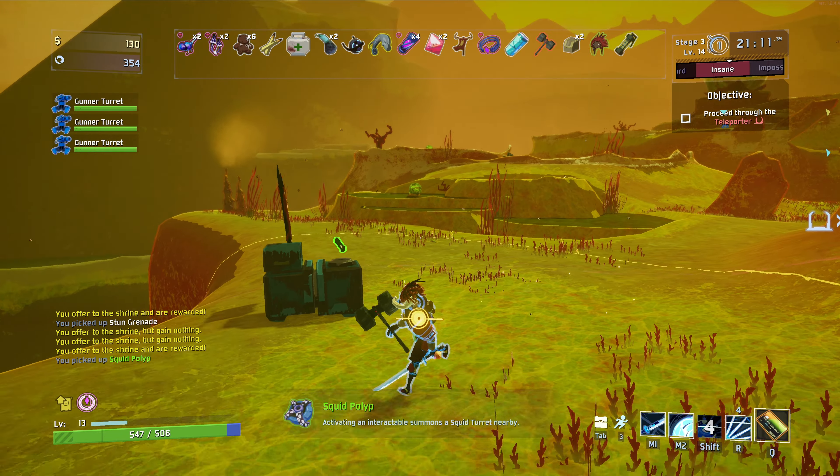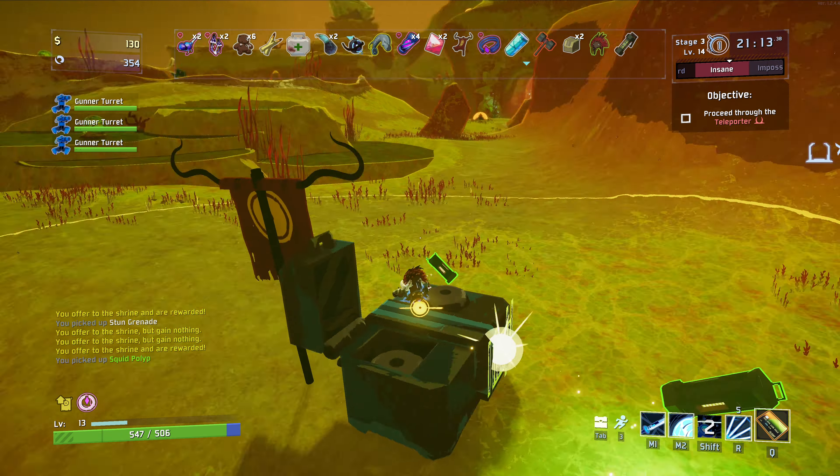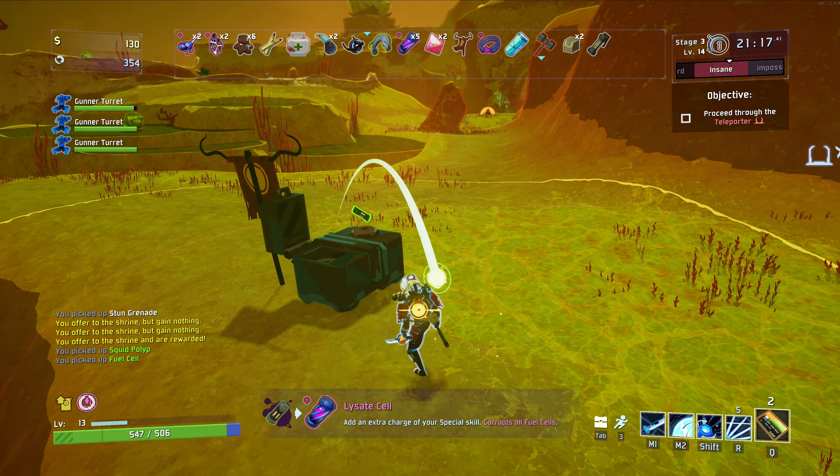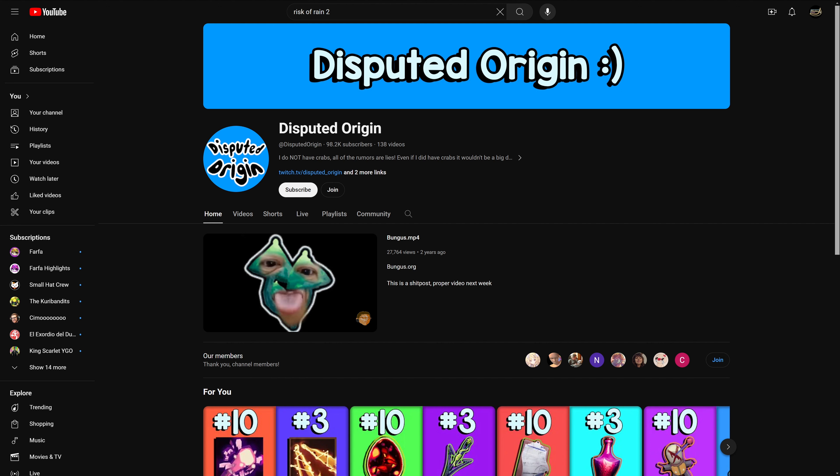You'll get the hang of it. Learn to use the item recyclers and the 3D printers to optimize your builds. Even getting a mid item is better than having a bad item. If you really care about getting insane, check out Disputed Origin's channel — they're a lot better than me at playing the harder difficulties.